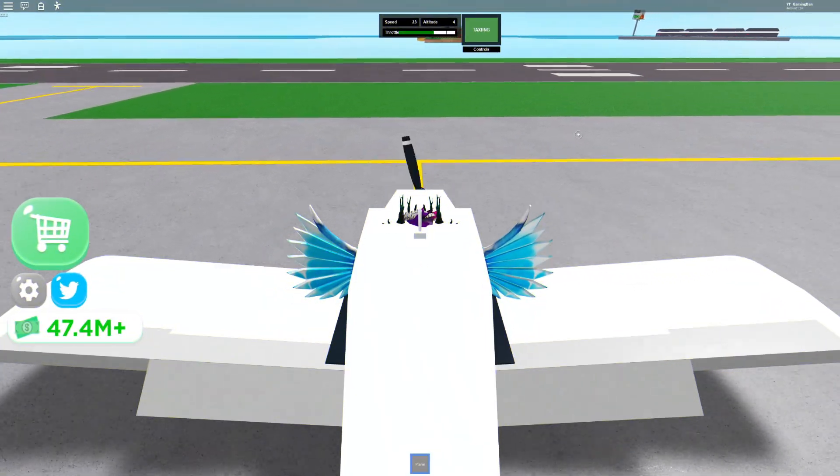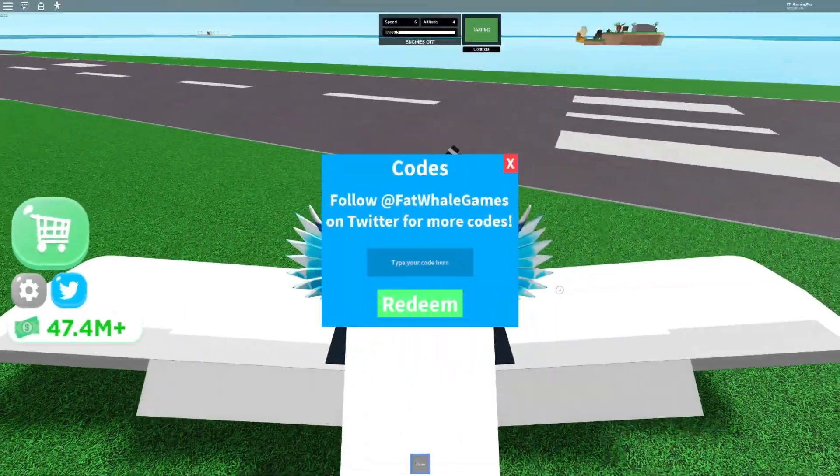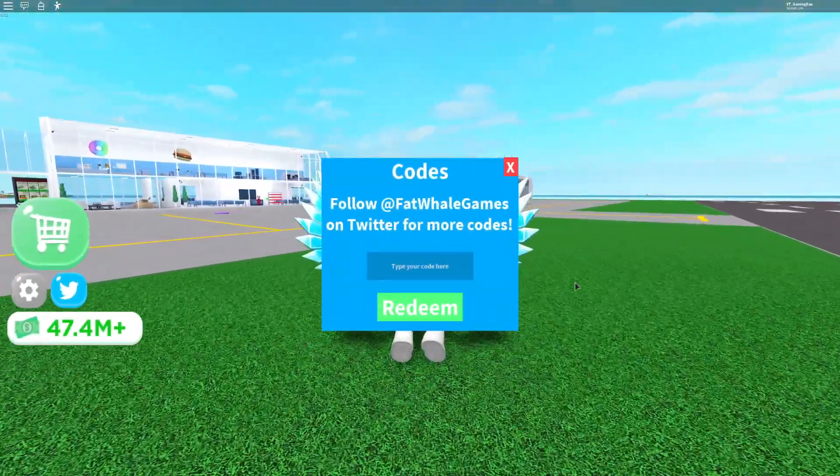To claim codes in this game, go to the left where the Twitter icon is, then enter the code when it comes up.